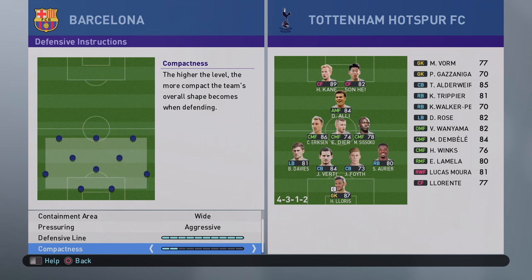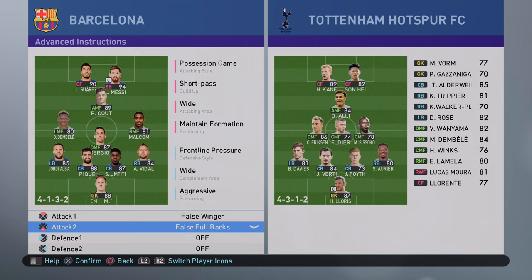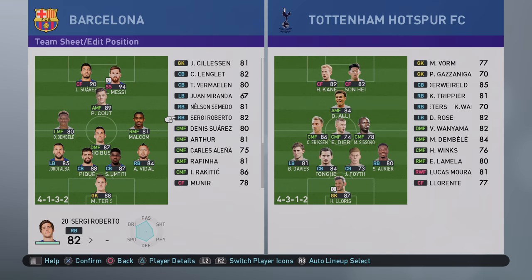Compactness is set to 2 — while this is a narrow formation, that gives a nice spread across the pitch. The false wingers are really key; they get in between the full backs and the centre backs. False full backs allow Vidal and Jordi Alba to tuck in, making it very hard for the opposition to get out of their half. You'll see Tottenham get trapped, try to long ball out, and my false full backs and defensive midfielder sweep up to build another attack.